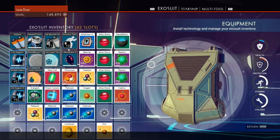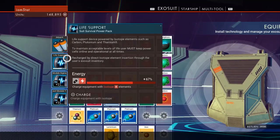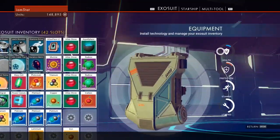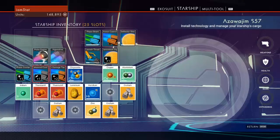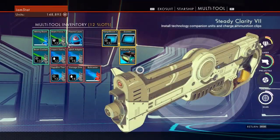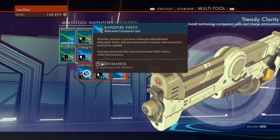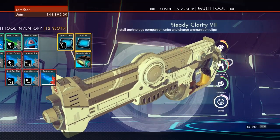The idea here is if you install a new technology you want to install it next to a technology in the same category. So here we have health, health, and health and you see the blue borders around them — that means they give themselves a bonus. Going over to the Multitool, which is a great example of how you should organize your inventory, you'll notice that these five are connected, and you get a huge bonus for projectile.